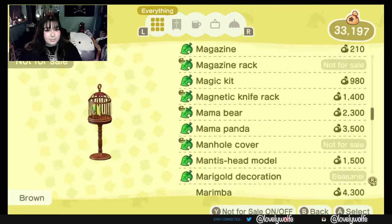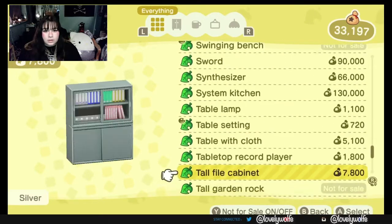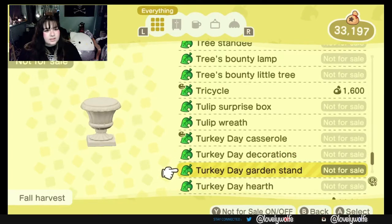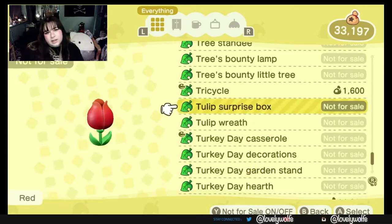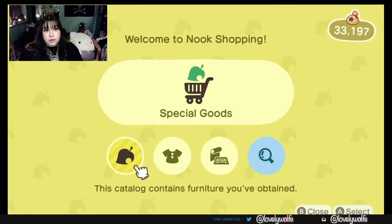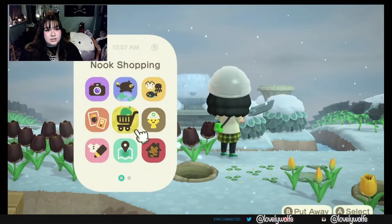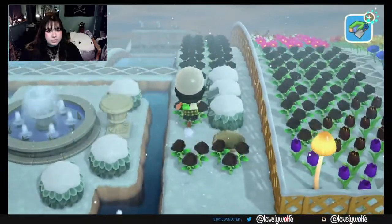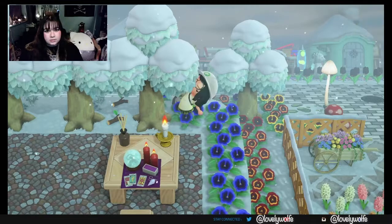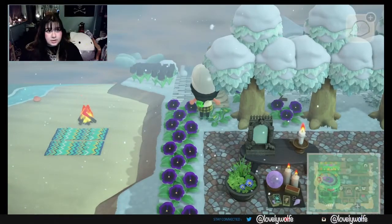Sorry, this is gonna go by really fast — I have to go all the way down to Timmy and Tommy's. Yeah, see that's not for sale, so I kinda don't want to use that. The question is what do I use? I feel like the answer is the little Grecian arch things. I have two of them and I'm pretty sure I can make these, so I can just make two more.